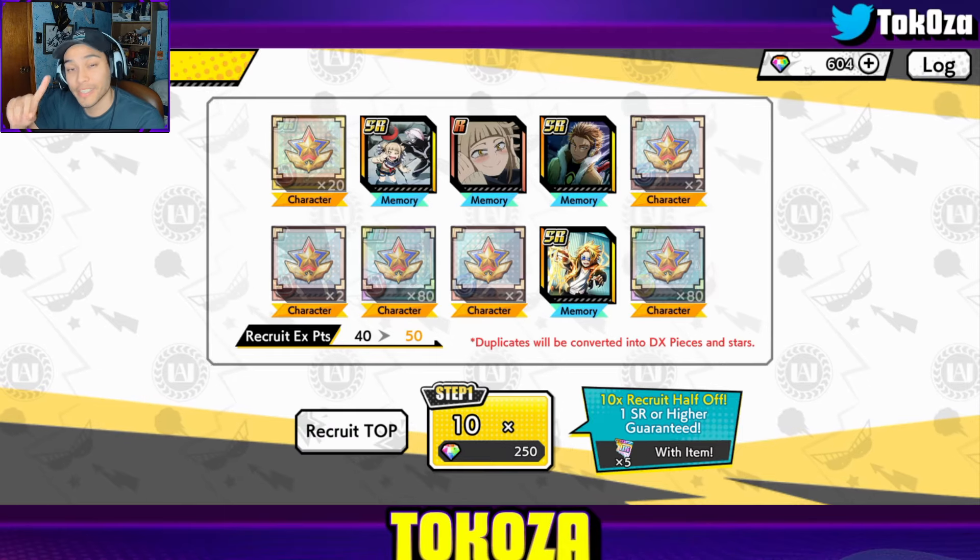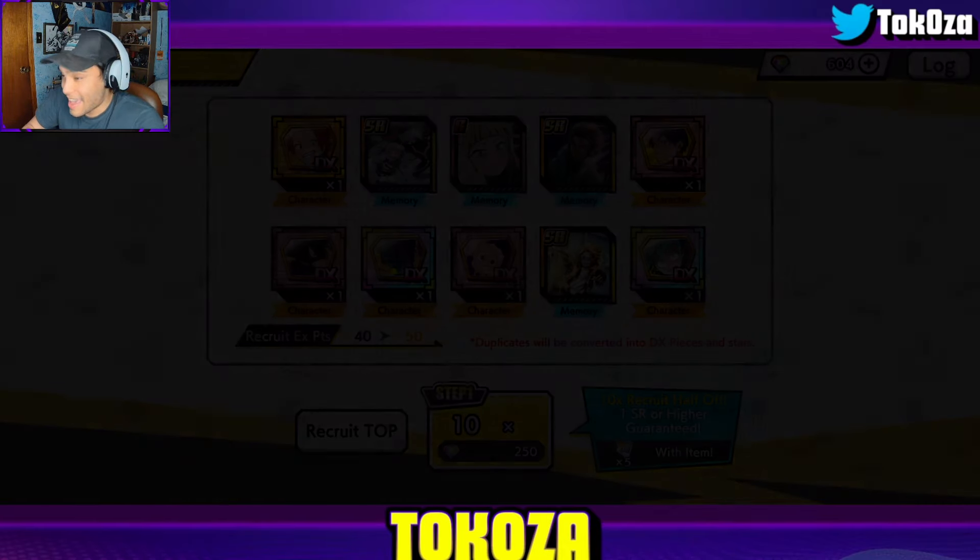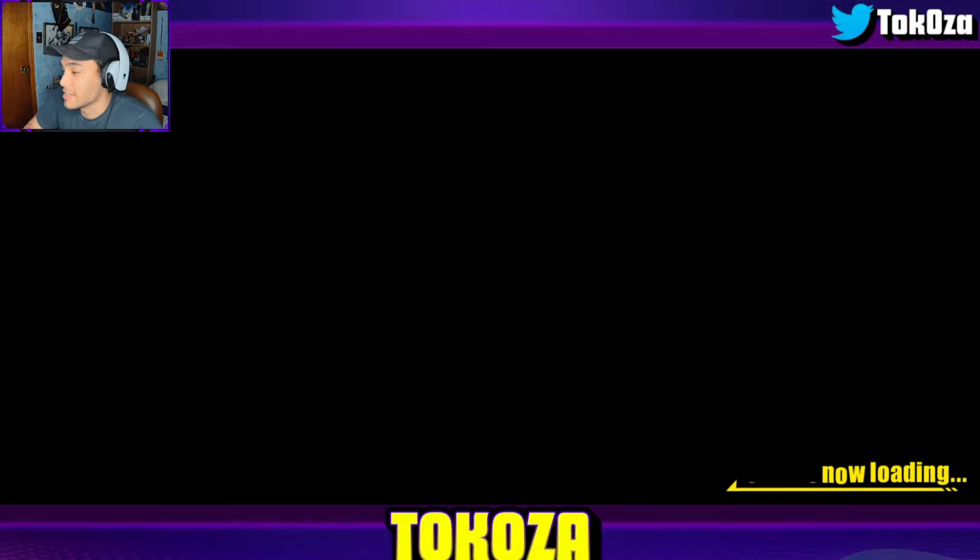Vigilante Deku would be great if I didn't have him maxed out. I don't even want to look at that — MHA Deku, Red Hawks, and I'm pretty sure I have all the dupes for him too. I did get one new memory out of this. Remember all those bonuses I mentioned at the beginning — I'm also getting those along with the summons I just did. I would have loved to get one of the new units or memories, had multiple chances, but it is what it is.